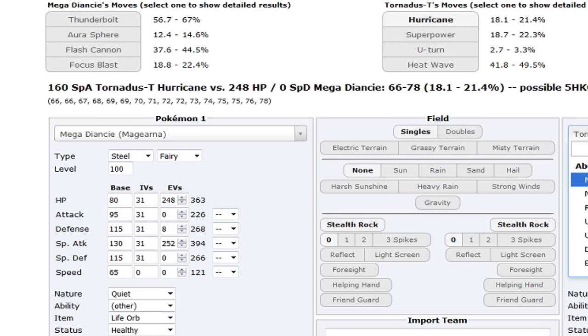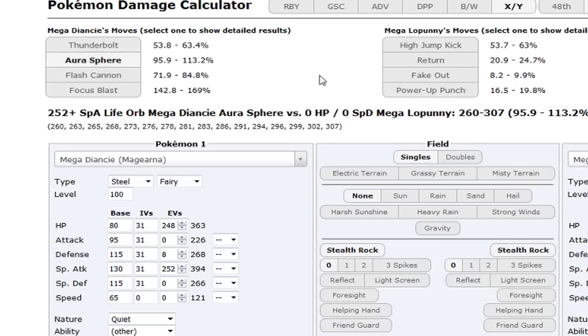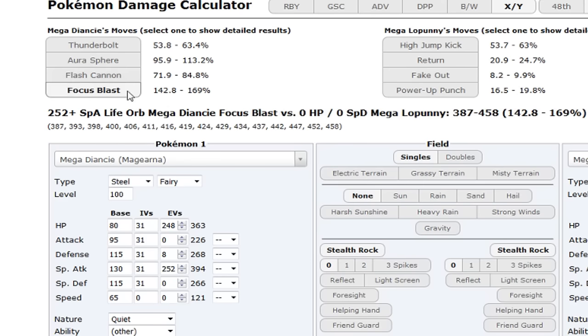Let's say Mega Lopunny: High Jump Kick does 53-63 to max HP Magearna. You kill it back with Aura Sphere - pretty much guaranteed OHKO after Stealth Rocks. Flash Cannon also does a lot with a little prior damage. Focus Blast is overkill. This thing has crazy coverage: it gets Shadow Ball to hit Chansey, bolt-beam coverage, and Flash Cannon - there is not much to wall this thing.